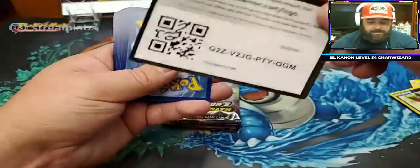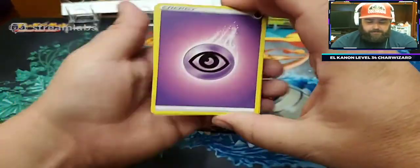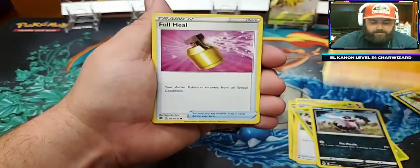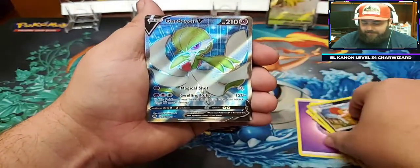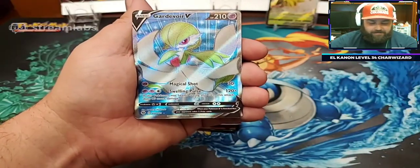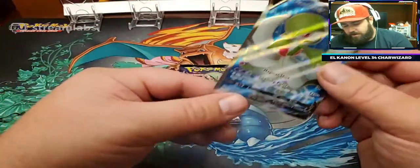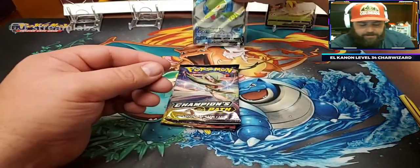Cards in pack two of box two: Energy, Beedrill, Arbok, Hop, Weedle, Galarian Zigzagoon, Rockruff, Full Heal, Scraggy, Scrafty Reverse Holo — and hey, a Gardevoir Full Art! That is the nicest pull of the day so far. Gardevoir V Full Art — beautiful. You can tell it's a Full Art because it's got some texture on the front of the card. I believe there are four Gardevoirs in this set. That'll go back on our stand as well.